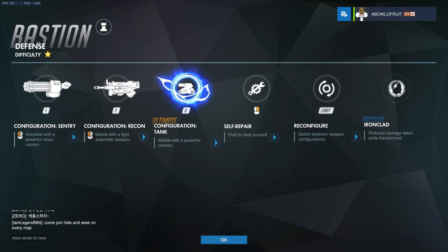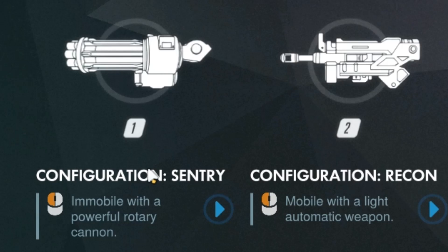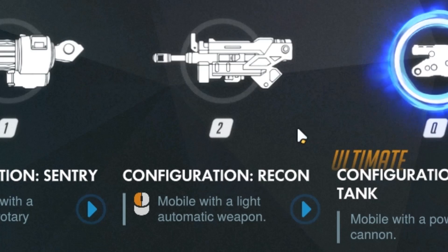So you'll see here some of the overview of the new abilities. All the abilities are the same — they've just been tweaked to do different things. He now gets into sentry form faster, the bullet spread is always at maximum and has been increased, he gets a little bit more ammo, but he can't do as much damage because there's no more headshot multiplier or critical damage.